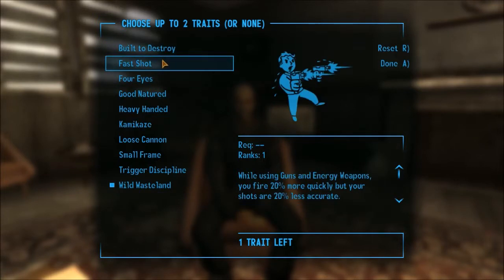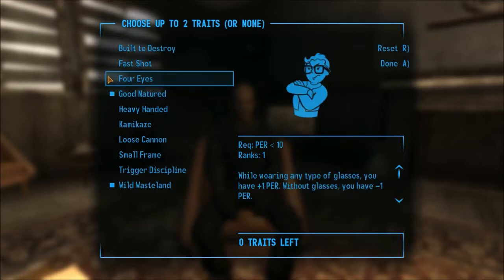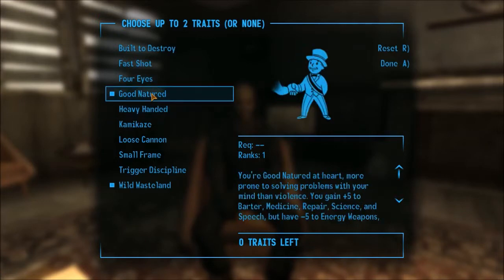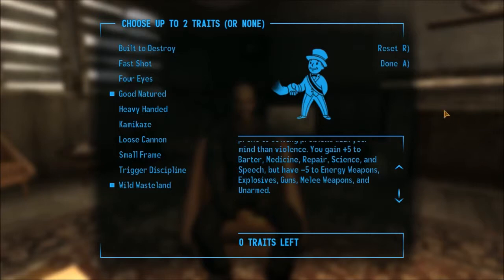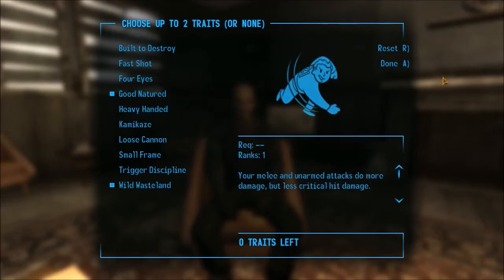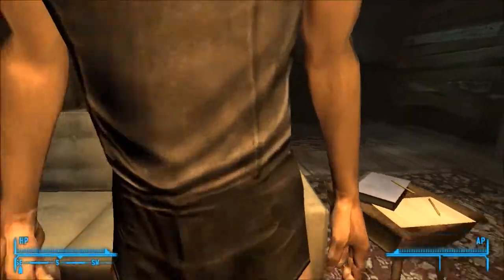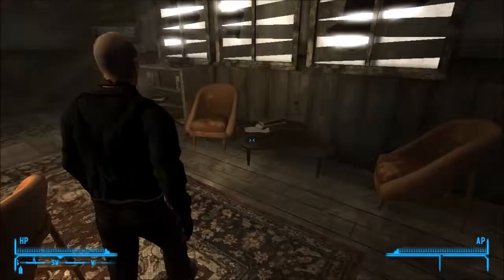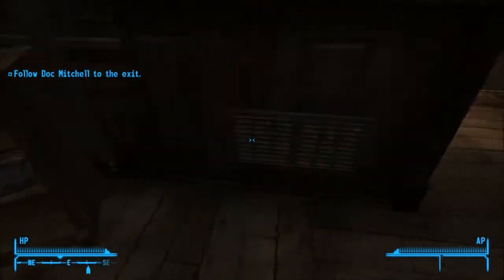I can't remember what I normally choose here, so I'm just going to quickly read through it. Pretty much this is where I go on a looting spree — just loot all the loose items in the house that have value.